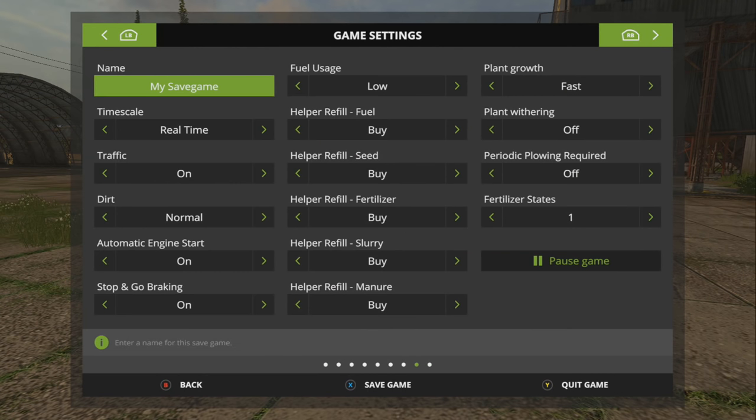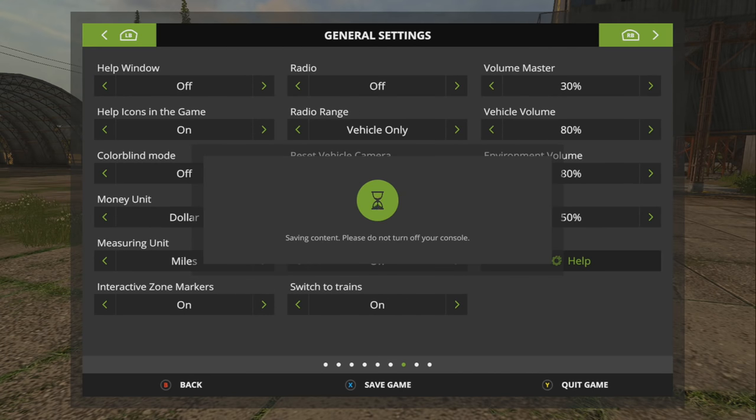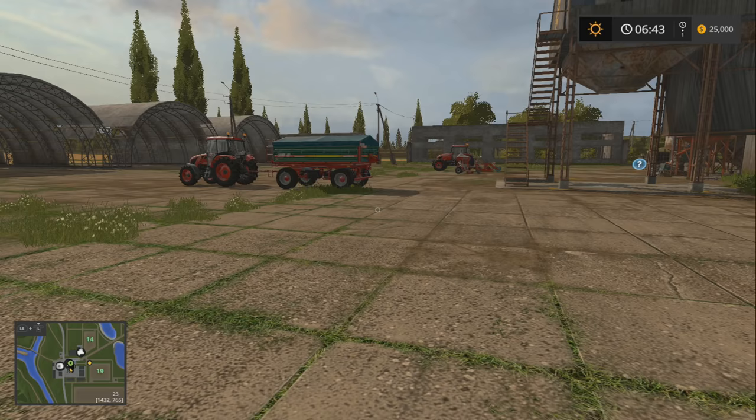We need to turn our help off — how do we do that? You guys probably know exactly where it is and are probably yelling at me. I don't know which screen it's on... oh, it's right here. We're going to go ahead and save again just to see if that sticks next time we come in, hopefully it does.